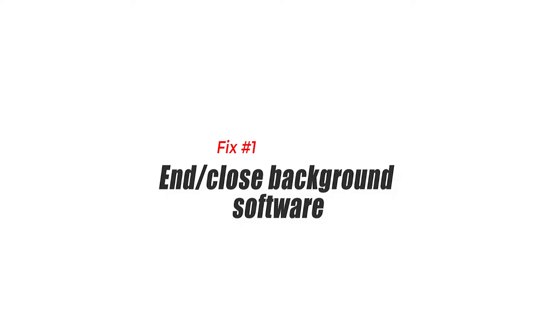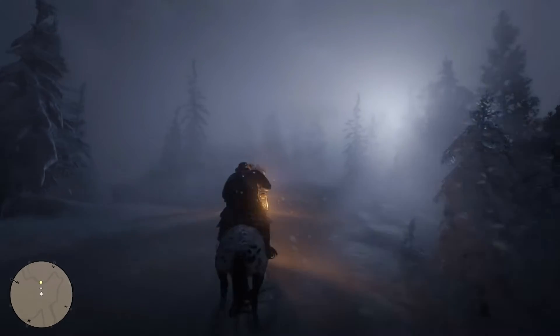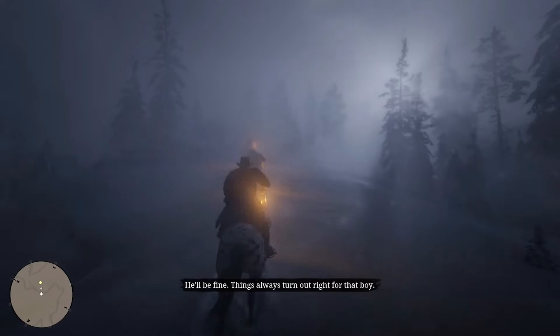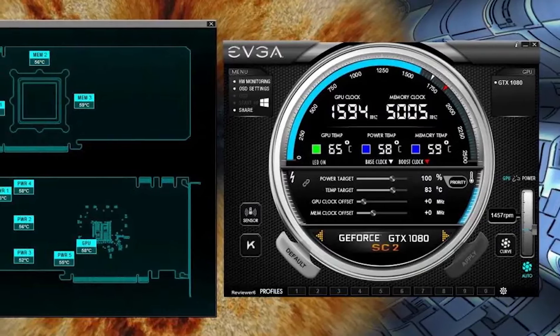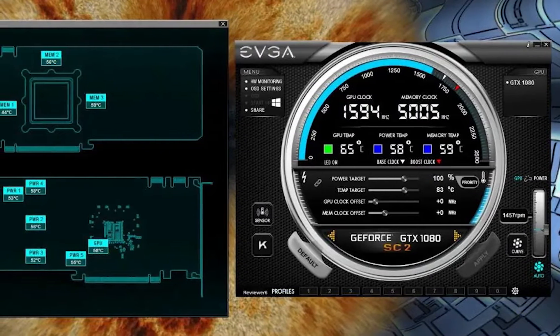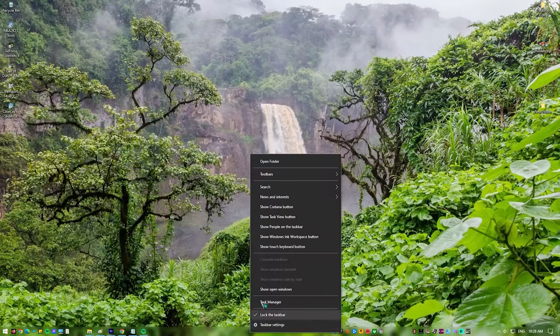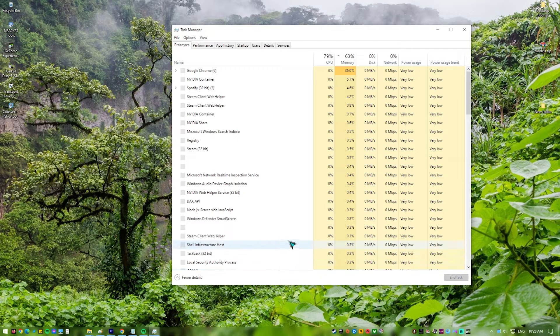Fix 1: End Close Background Software. Some programs or software that are left open or running in the background may also cause conflict and eventually stop the game from loading up successfully. Among the software that often causes conflict with Red Dead Redemption include NZXT Cam, FLUX, MSI Afterburner, and EVGA Precision XOC. To rule this out, open the Task Manager on your Windows computer then end these programs or services.